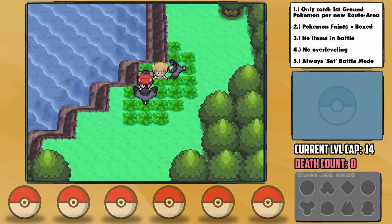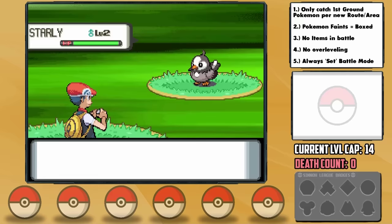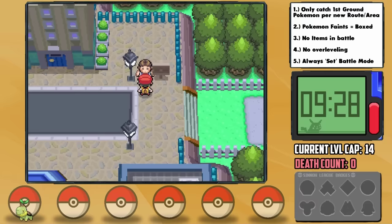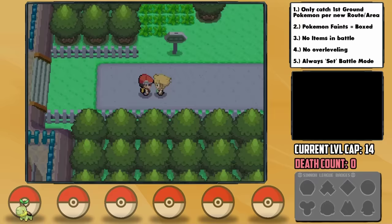For our starter we're going to pick one that we can actually use, which is quite a rare thing for these challenges: Turtwig. Because Turtwig doesn't technically have the Ground-type yet, we'll only be able to use him until our first Ground encounter, after which we'll have to wait until we get the Experience Share to level him up. I decide to name him Franklin, and oh my god — he has an Adamant nature. That is literally the best possible nature. Surely that has to be a good omen. It's very rare that we get perfect natures.